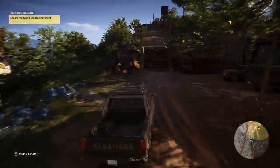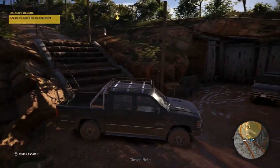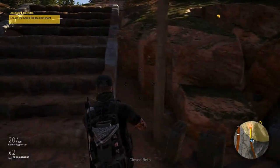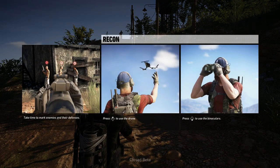Hey, what's up guys. I'm gonna play Ghost Recon Wildlands, the closed beta. This is the first mission. I'm going to have to capture a lieutenant who has some intel on Amaru's location — he's a character in the game, an ally of yours that you want to rescue. Don't want to spook the target. Switch to suppressor, recon, take the time to mark enemies and their defenses.